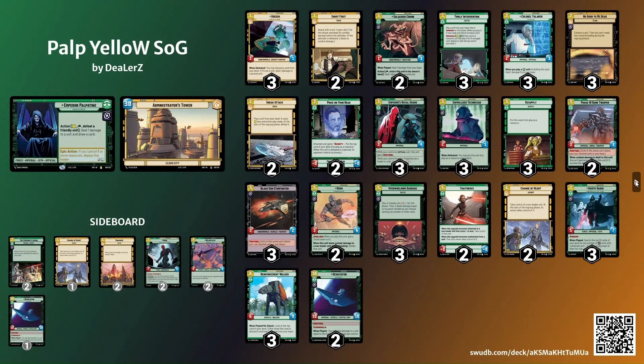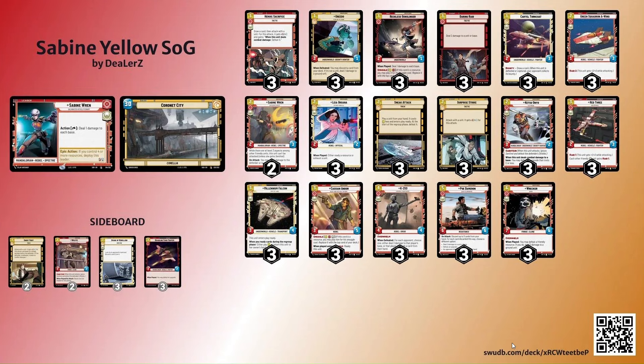Against aggro, I feel like I have a good grasp on that matchup at this point. A lot of people say that's the matchup they can't win, but I think you just have to test it out a bunch — once you get a feel for it your Sentinels really help. I haven't thoroughly tested this against the new aggro decks with Poe and Wrecker, so we'll see if there are changes needed, but I do think Ruck is a good answer to deal with those.